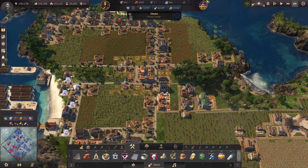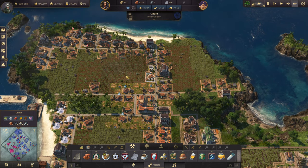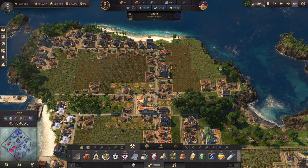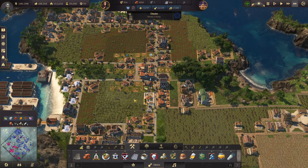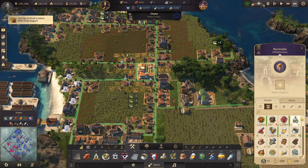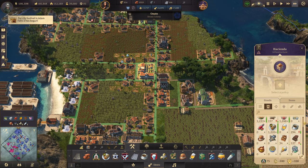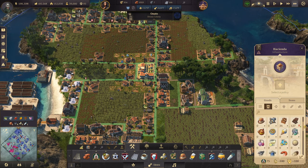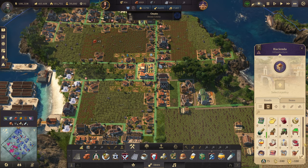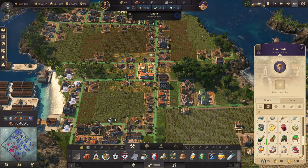Rum, all kinds of stuff — rum, chocolate, tobacco. The people celebrate your leadership. Chocolate, tobacco. Why do you have 733 tons of champagne?